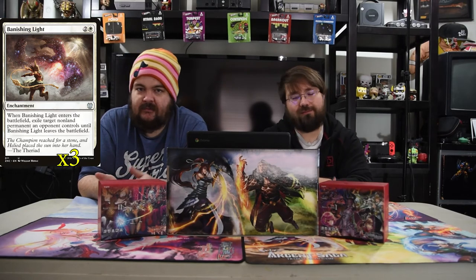Next up is the first spell we have: Banishing Light. It is white and two for an enchantment. When it enters the battlefield, exile target non-land permanent an opponent controls until it leaves. So good — you need it to get rid of planeswalkers, enchantments, and all the other silly shenanigans.